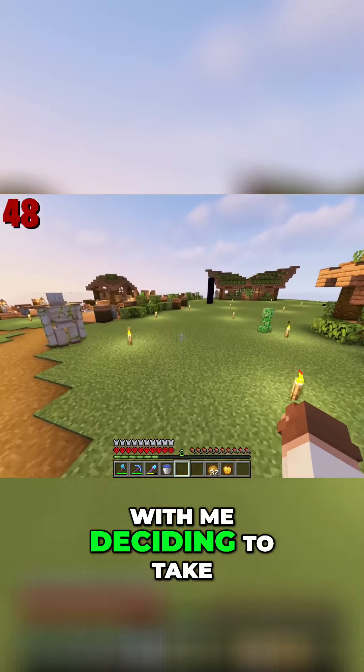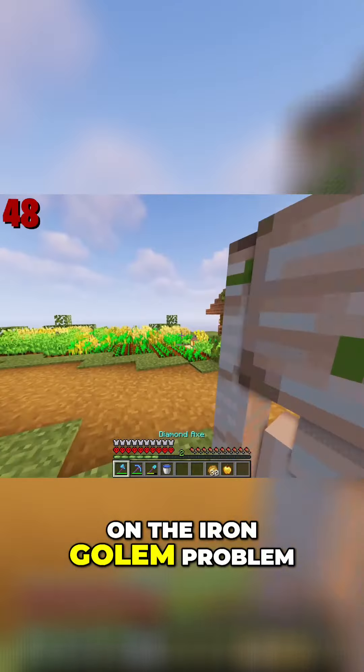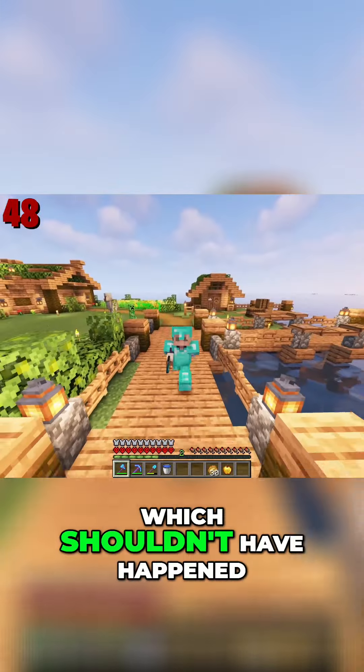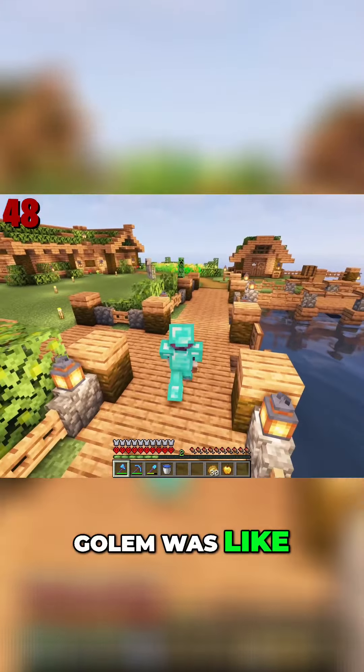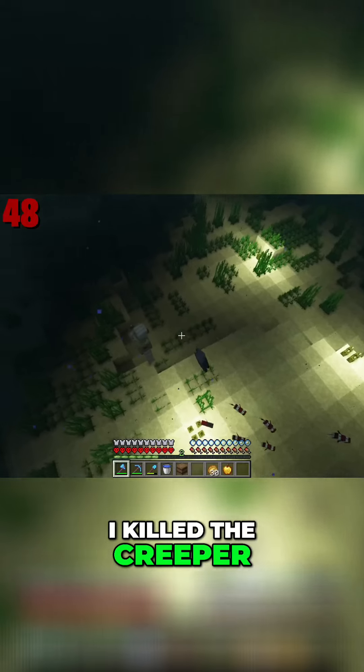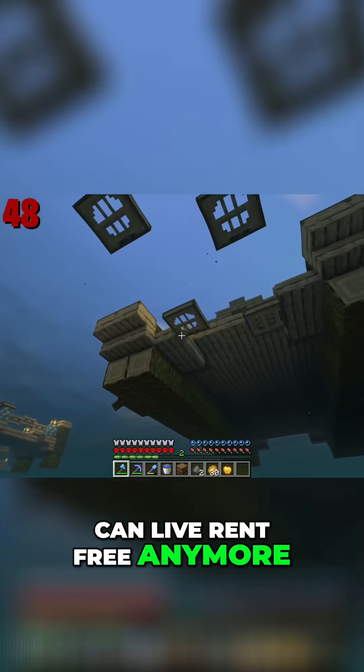Day 48 began with me deciding to take on the iron golem problem on my island. First things first, a creeper ended up spawning, which shouldn't have happened, and then the iron golem was like, nah I'm not gonna help. Dude, you are useless to me. I killed the creeper and decided that there is no way these guys can live rent free anymore.